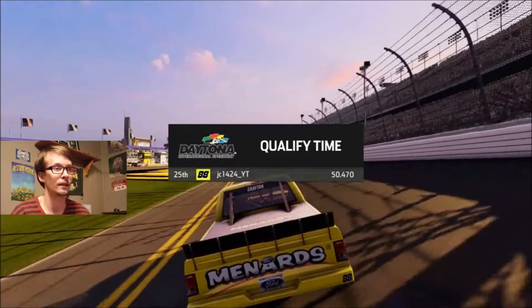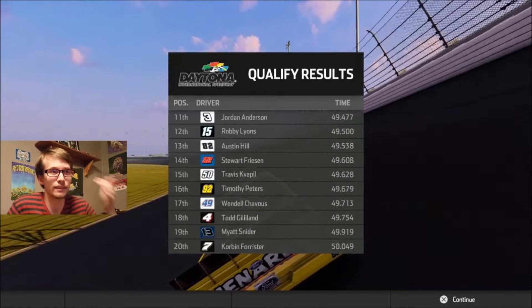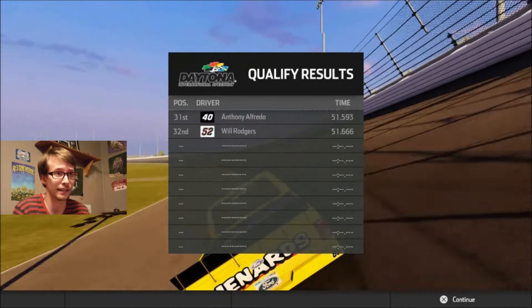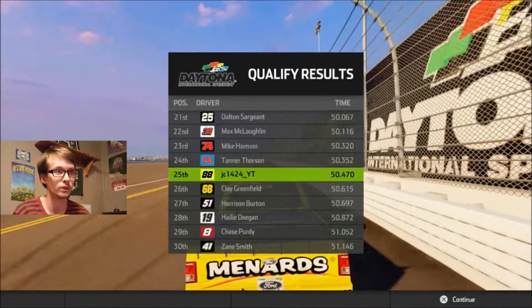Let's go ahead and click continue and go into qualifying. 25th — I feel like I'm still playing NASCAR Heat 2 with stuff like that. It was a bit better, 50.47, but if I was in the draft I would have been starting between 10th and 20th. If I had thrown some highly advanced setup in there, we would have qualified really well. Justin Haley on the front row next to John Hunter Nemechek.